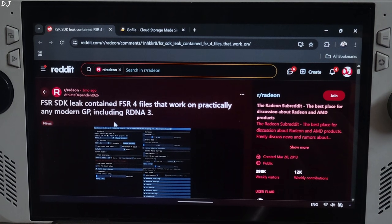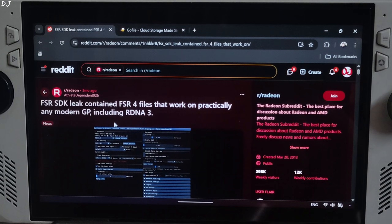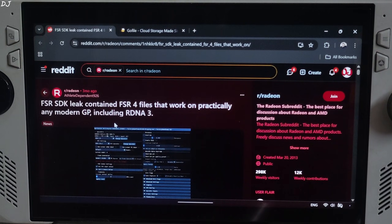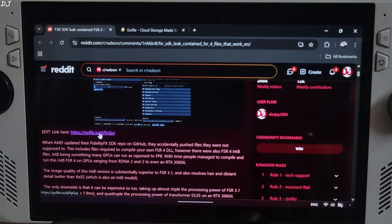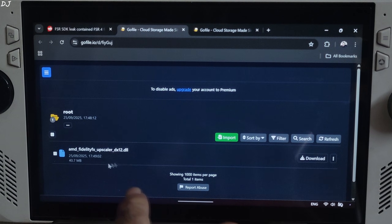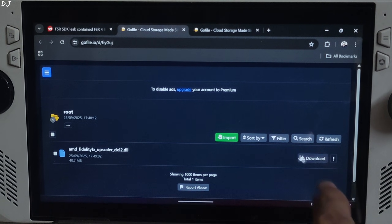The FSR SDK was leaked 3 months ago. It included files corresponding to the Initate model of FSR 4, which could be used to compile an FSR DLL. Big thanks to Reddit user athletedependent926 for doing this and sharing the file with the community. Click on the Go File link, and from that page just download the DLL file: AMD FidelityFX Upscaler DX12. Click on download.